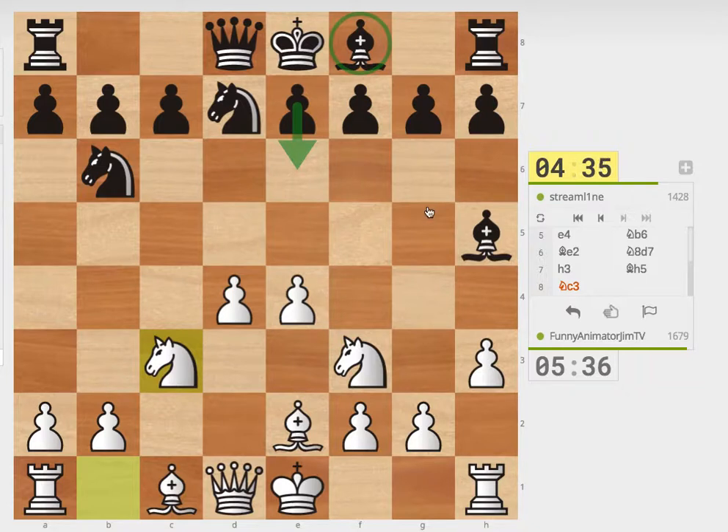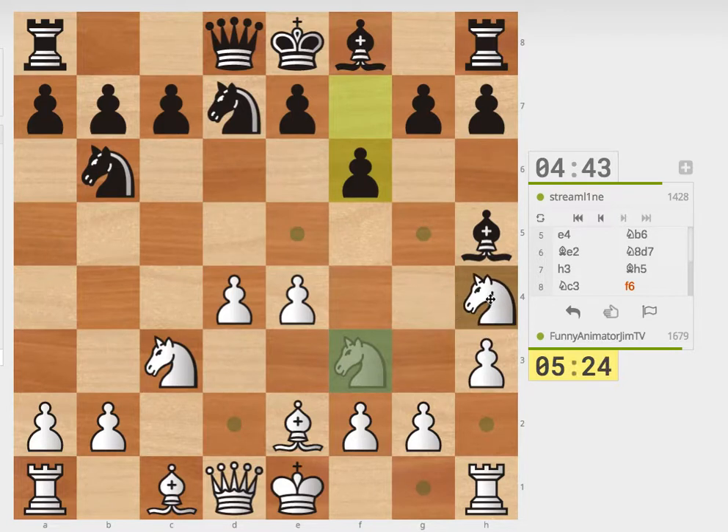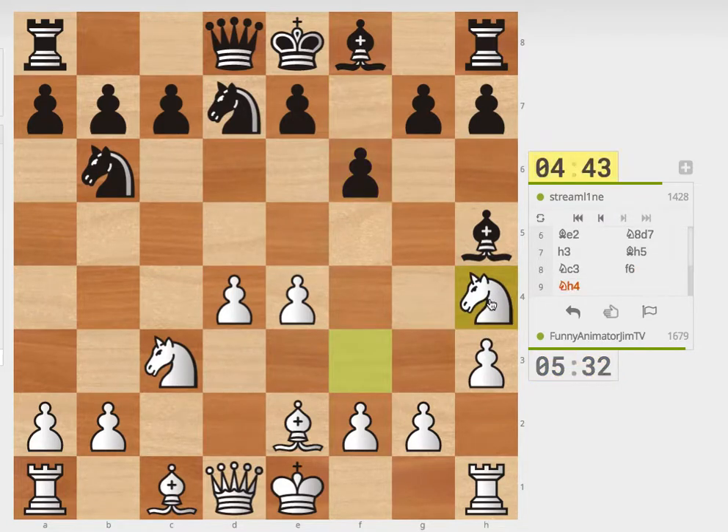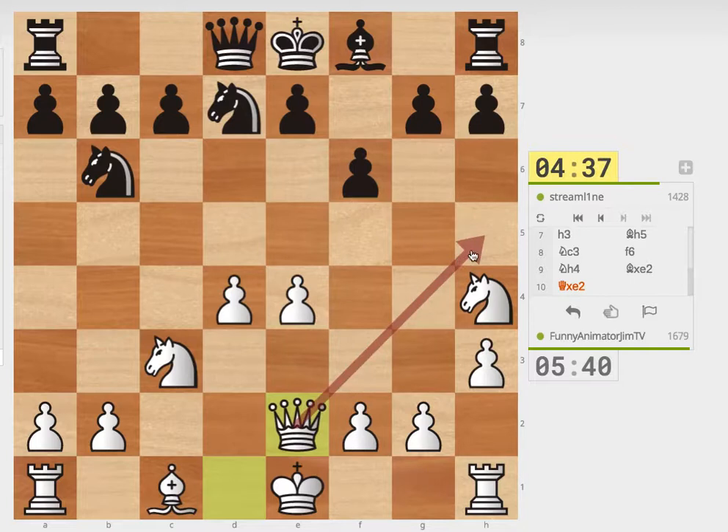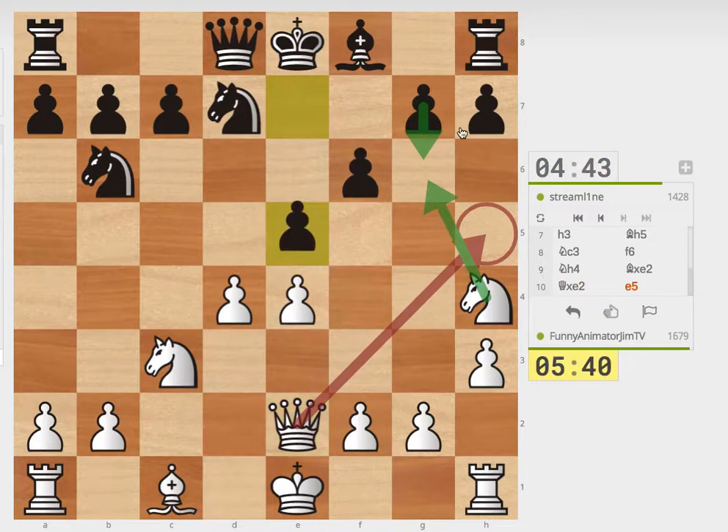G6 would be... okay, I don't know why he plays that. I guess just to prevent my knight from coming over or something. I don't like that move. So I am going to guard the G6 square and also threaten his bishop. So if he takes here and plays some random move, I can just go check and win a rook. My immediate threat is check — here he'll have to move there and then I take his pawn, winning a rook.